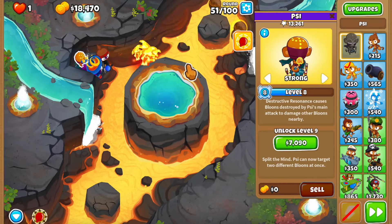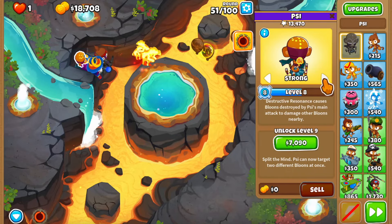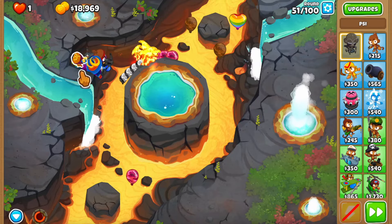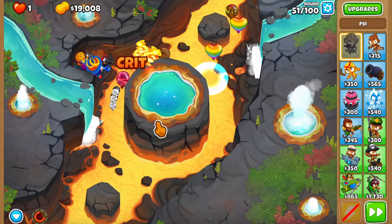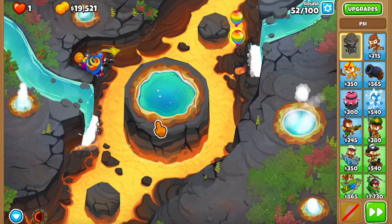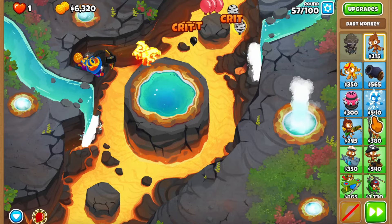This round might be a little bit of an issue - we can only pop camo bloons with the dart or Psi. Psi is on strong, the wizard cannot attack, and the problem with the sharpshooter is that it leaves pinks, and those pinks are super fast. Is this our first problematic round? We cleared it though, which is amazing.